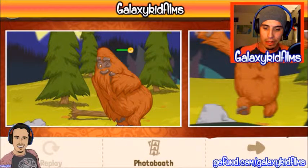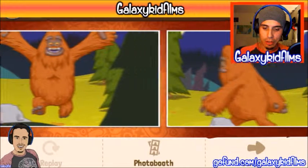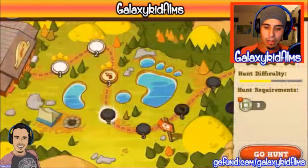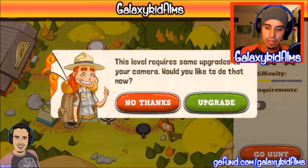Look at those freaking photos - oh my god, look at that pose! He's looking sexy, look at him jumping. Got him on side profile, another side profile, and there's a squirrel and the bunny hiding behind the rock. All right, let's do that one more time - level four, here we go.